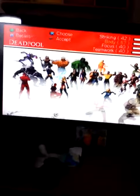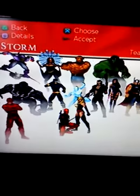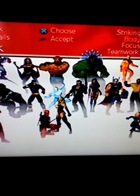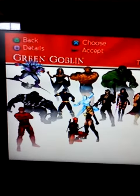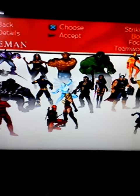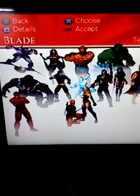So these are the characters so far, and please don't ask me how I unlocked them. We got Green Goblin, Storm, Thing, Hulk — which is my dad's favorite Marvel character — Human Torch, Jean Grey, then we got Venom, Cyclops, Iceman, and Blade, which is only exclusive for this game.